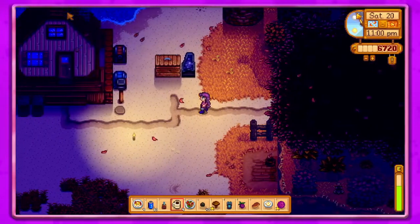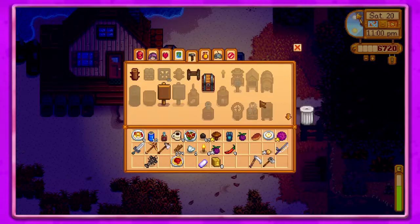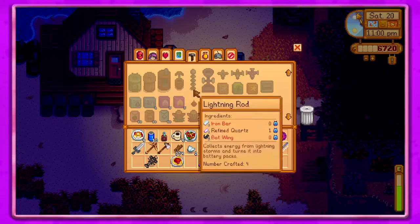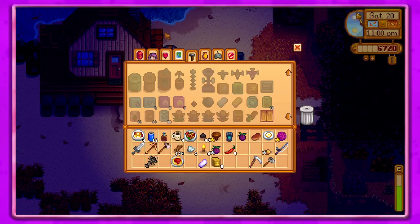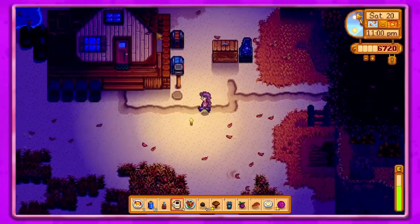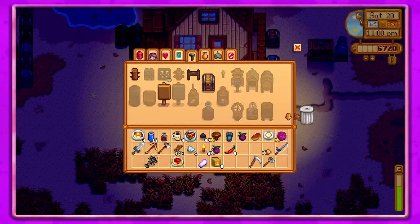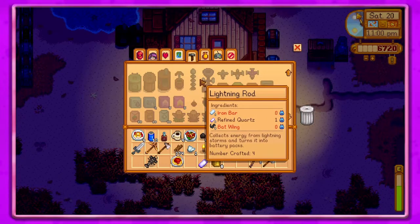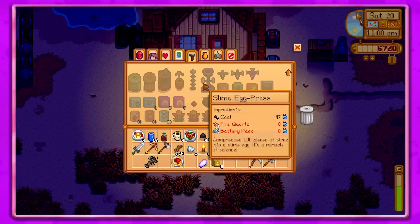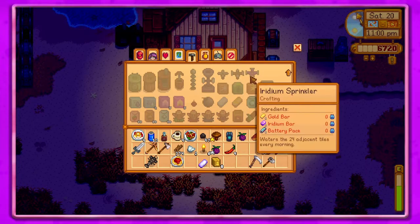I do need to get preserved jars. Let's see what we need — wood, stone, and coal. Okay, let's do that. Do we have fire quartz? I'm not really worried about slime egg presses though.